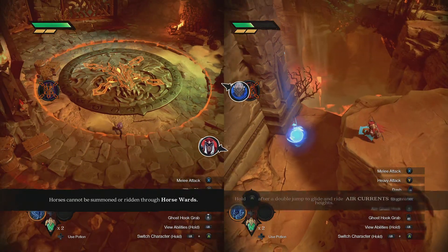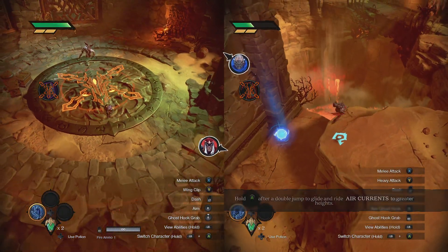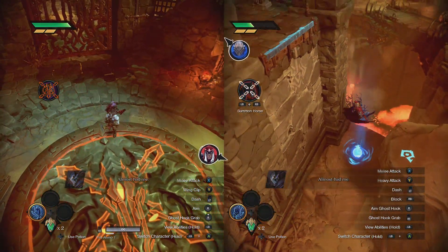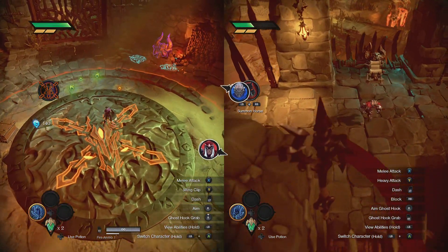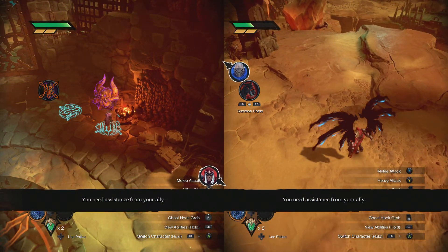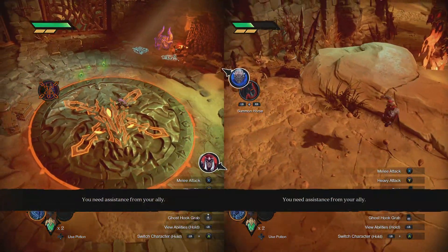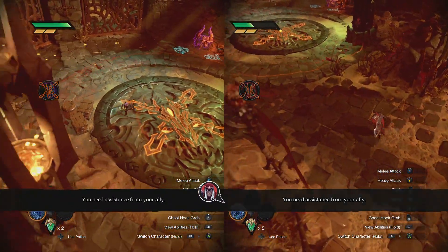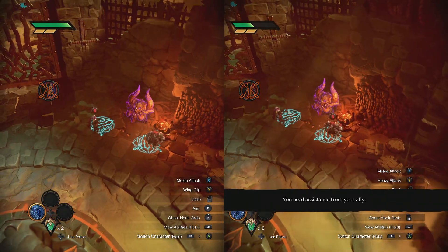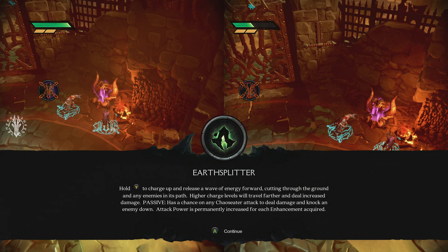Read the instructions when you get to that spot. Or maybe you'll spawn where I am. Jump forward and press A. You have to stand on one of the spots. Press B — nothing happened. Hold Y — hold Y to charge up and release, and it's done.